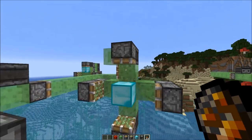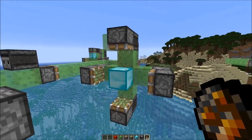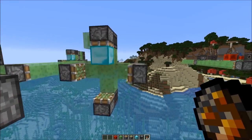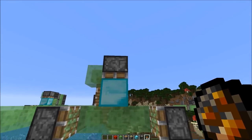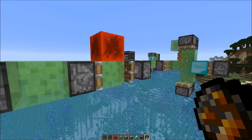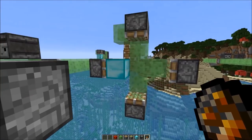So how does this work? We're just using the update order to our advantage. The piston at the top updates first and also retracts first, so it grabs the diamond block before the other pistons could retract. The next highest priority would be the piston on the right, so the top piston pushes the diamond block out and then this one retracts before the other two. The piston on the left pushes out the diamond block, then all the other pistons have already retracted - that's why the diamond block just stays in the middle.